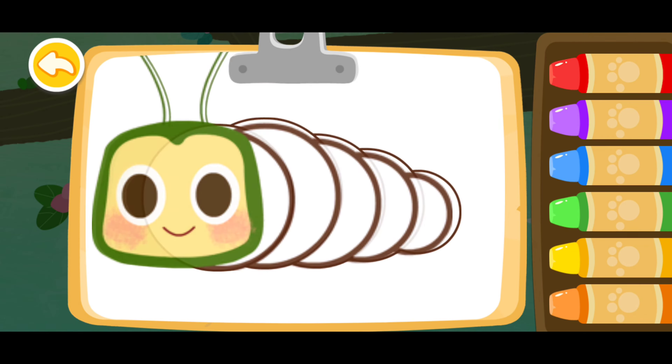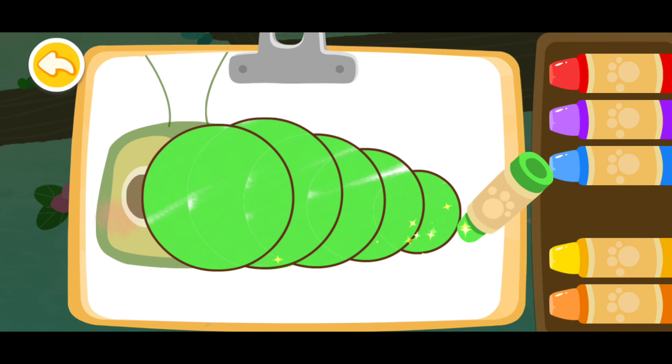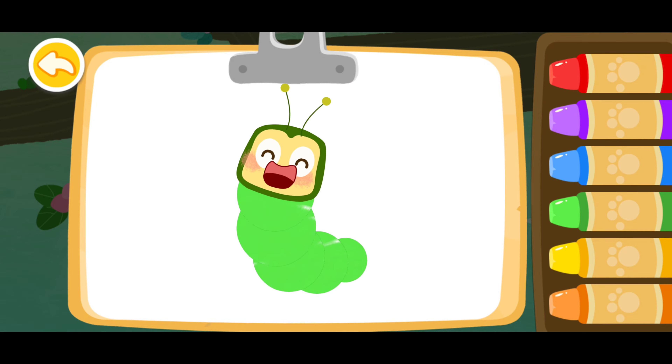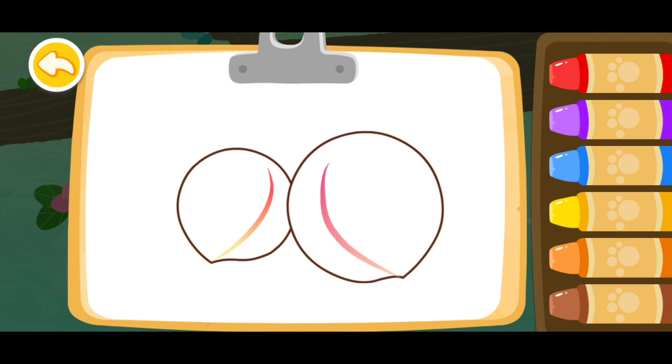Let's color a caterpillar this time. Green. Look, the caterpillar you colored is dancing! Color two peaches to feed the caterpillar.